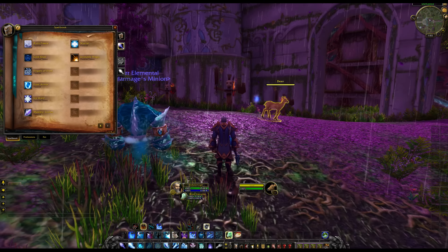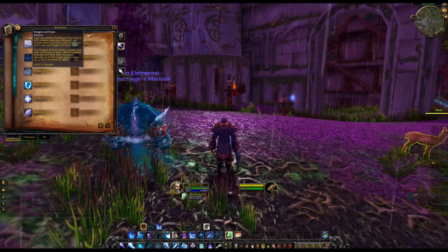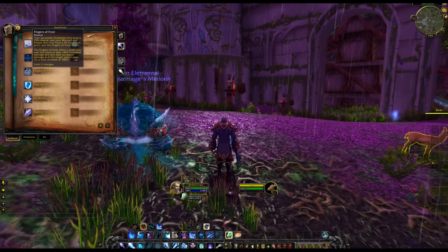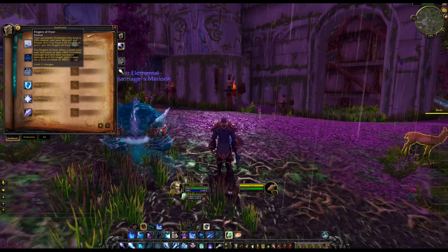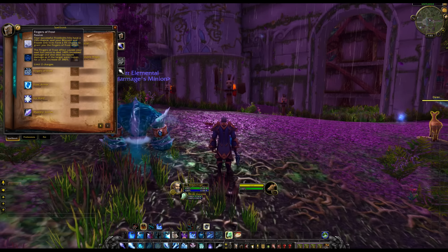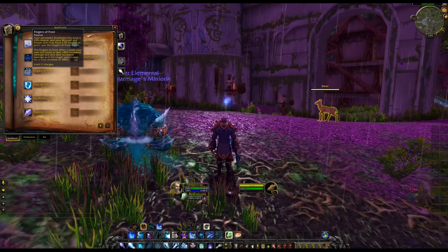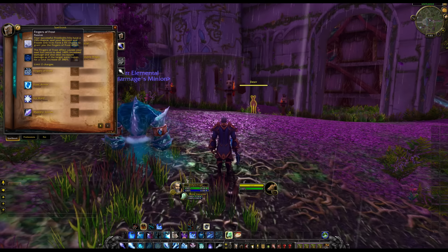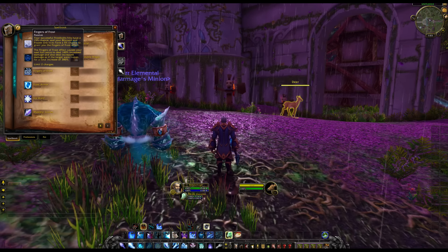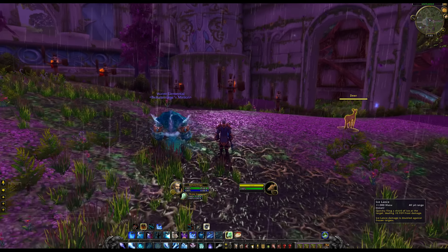You might be wondering what Fingers of Frost is — it's one of the main mechanics of this spec. Your successful Frostbolts have a 15% chance of giving you a charge, your Blizzard and Frozen Orb ticks have a 5% chance, and you can have a maximum of two charges. Fingers of Frost causes your next Ice Lance to deal 380% more damage overall, and that is really the core of how this spec plays.